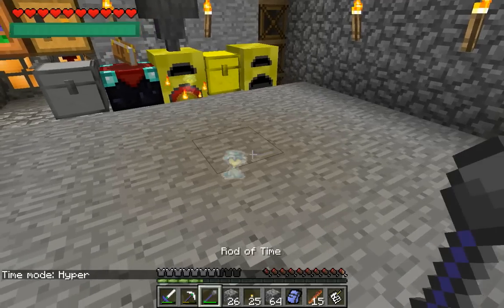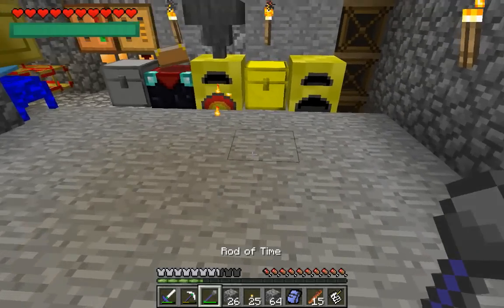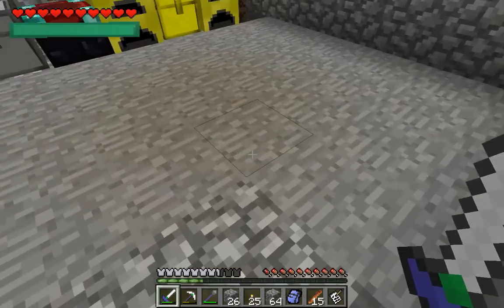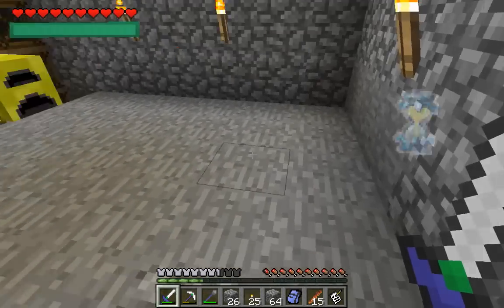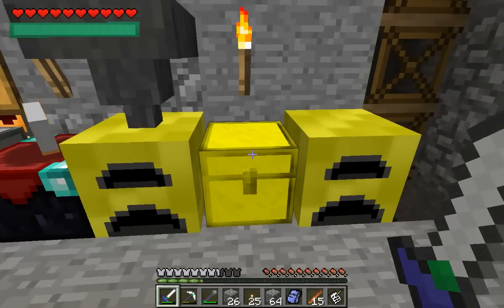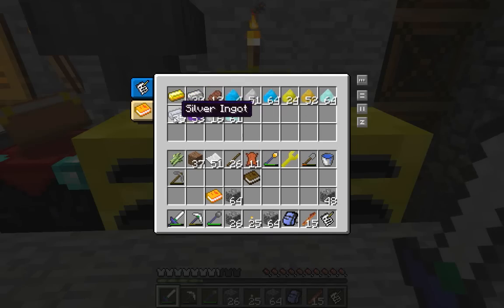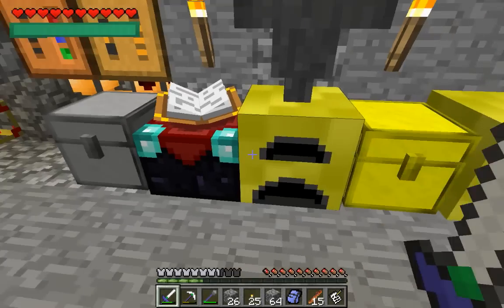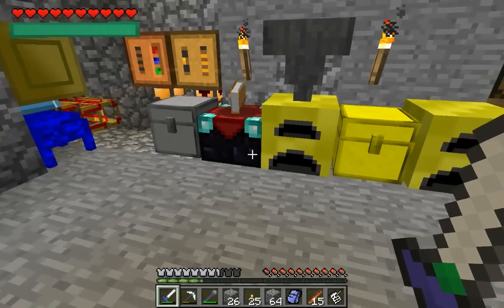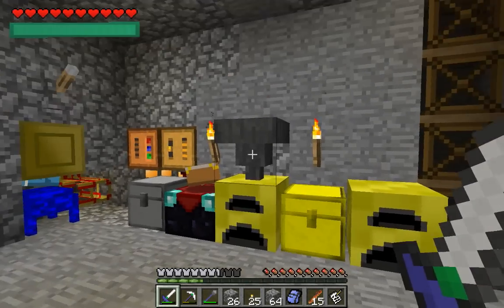What this does is it spawns a little time entity that lasts for about 10 seconds, and it uses a chunk of magic as you can see. Everything around it — blocks, tile entities, entities — will be sped up pretty significantly, especially in hyper mode. That's the fastest mode. Fast is still pretty fast. Now this doesn't work on players, of course, because having this kind of feature on players would just be awful.